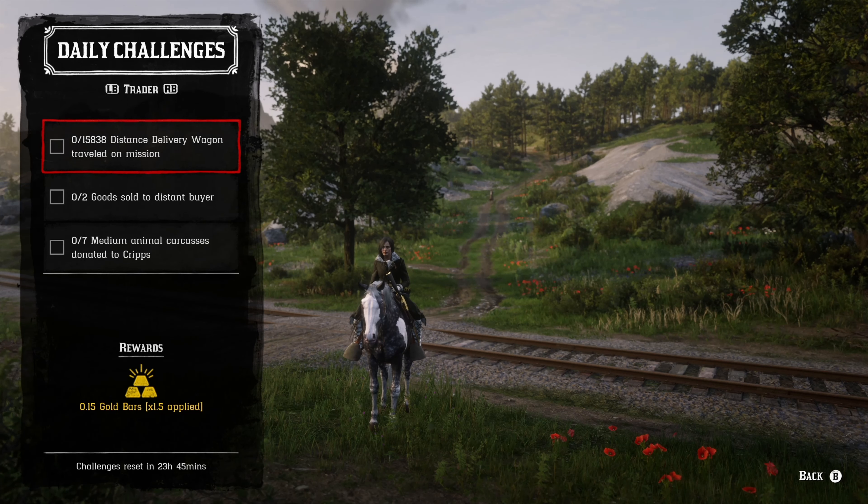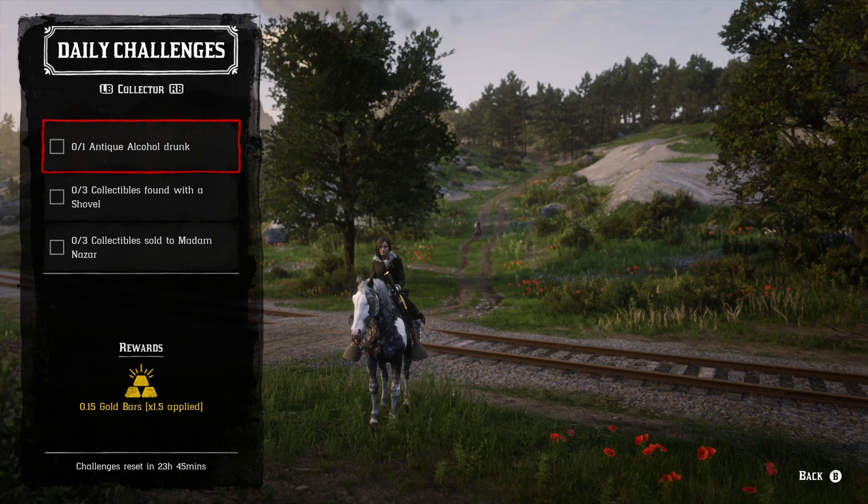The trader role: we got 15,838 distance delivery wagon traveled while on a mission, two goods sold to a distant buyer, and seven medium animal carcasses donated to Cripps.